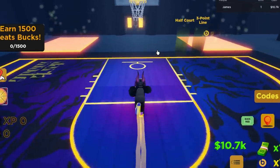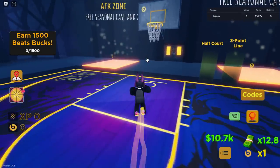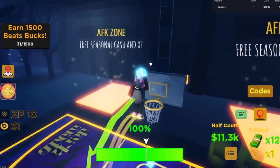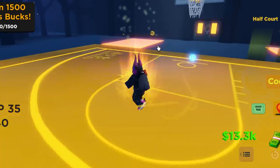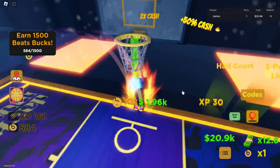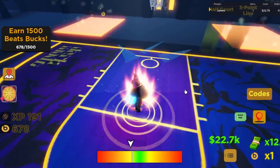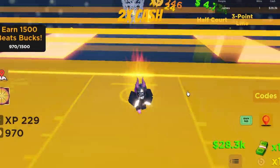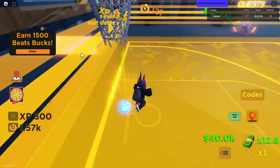The first quest is earn 1,500 beats bucks. What we're going to do is press space bar on the basketball hoop. You hold space bar, let go when it's in the green, and you have to score hoops — that's how you get bucks. We need to get up to 1,500. I'll pause here and be back when I've completed this. There are these cash spots, and if you do it from here, you get like 50% extra cash. So if you get 100 from all of these spots, that's a pretty fast way of completing this. That is quest done — click done.